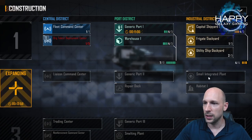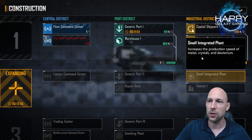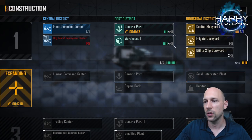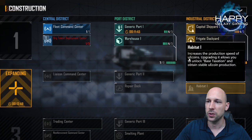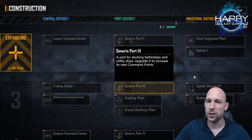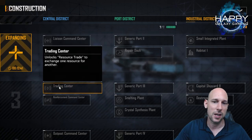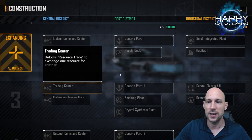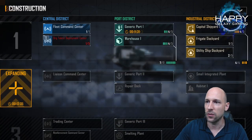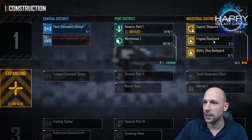The small integrated plants are really nice because they produce additional resources. The habitat will produce UE coins — also very good. At the next level you get another port, and in level three you will also be able to unlock the trading center, where you can trade different kinds of resources, which is also something pretty nice and useful.